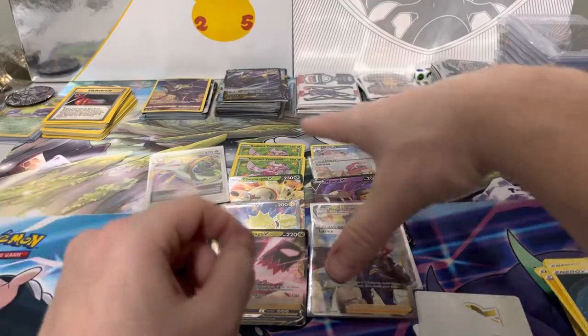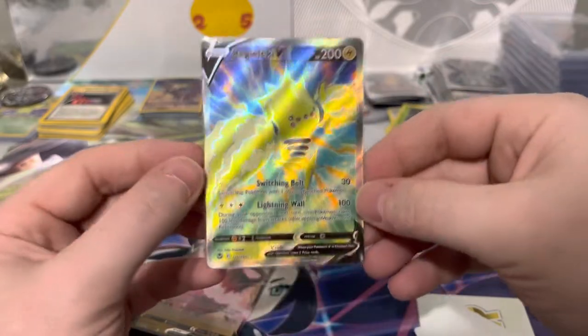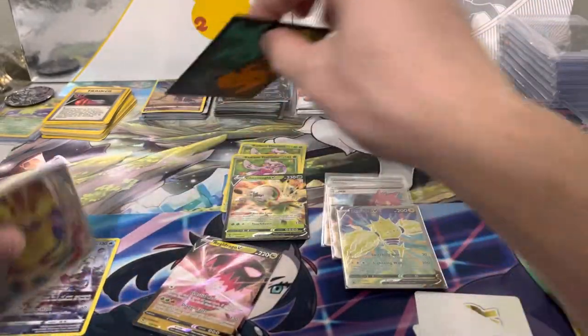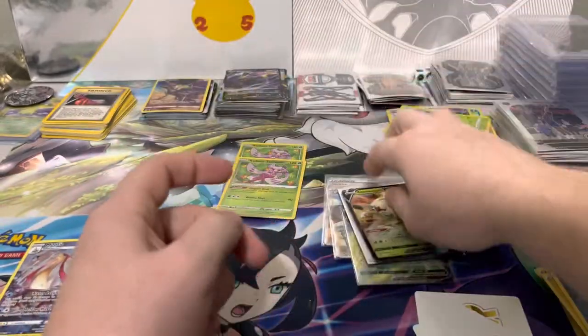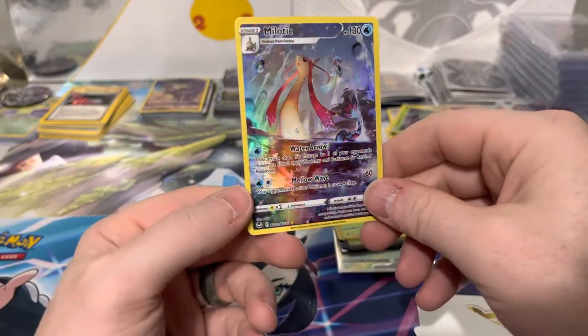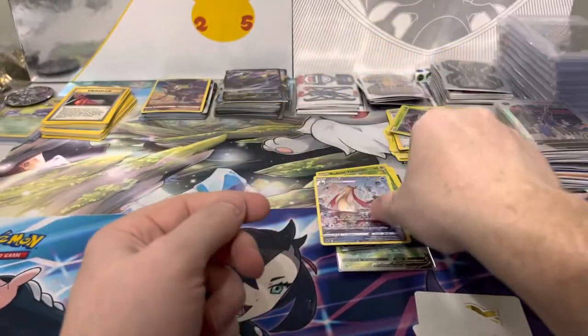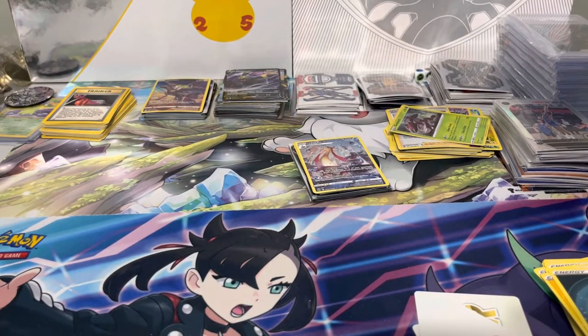Not too bad on the hits overall — no alt art, but we managed to get eleven hits total, a little less than a booster box. We got two full art trainers — Serena being the big one — and the Regilecki V Full Art. Plus a V-star, a V-max, three V's, two Radiants, and only one Trainer Gallery. Disappointed we didn't get more Trainer Gallery hits. That's probably going to be it from Silver Tempest for me — I might open some as part of a collection box, but I won't be doing any more single Silver Tempest openings. Until next time, enjoy!